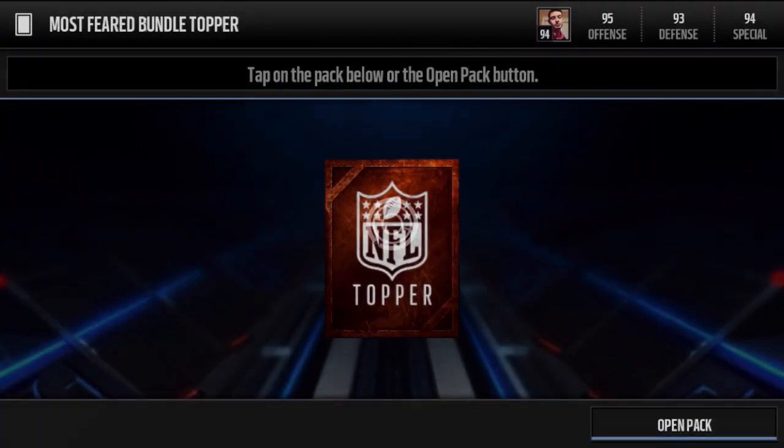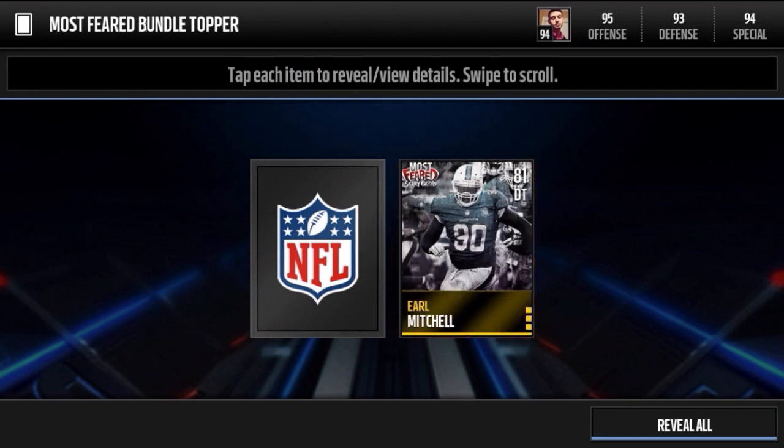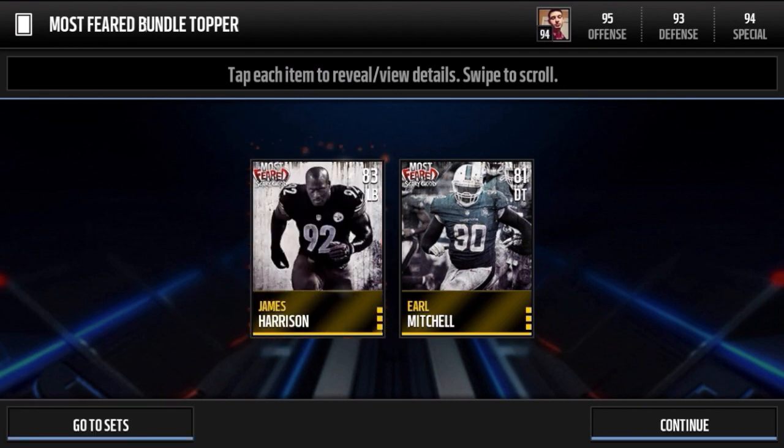Move on to the topper guys, can we get lucky right here man? All right, Earl Mitchell. The golds go for a minimum of 80,000 coins each, so that's not a bad pull. And James Harrison. Okay, so not the worst pulls guys — not the worst pulls at all. Definitely could have done better but cannot complain with our four elite total pulls.